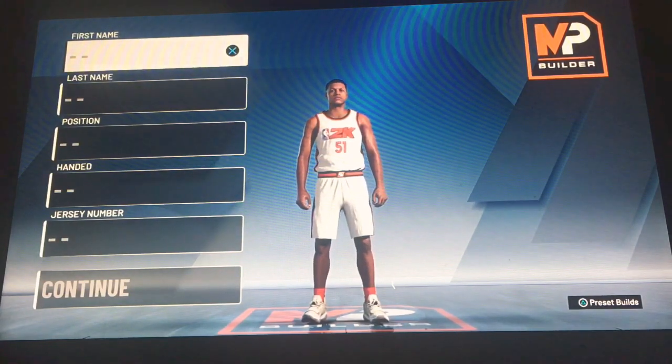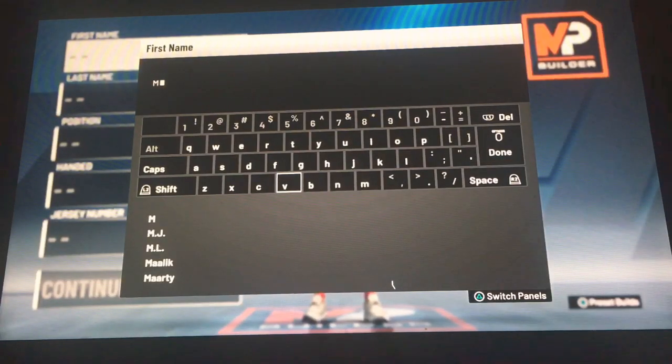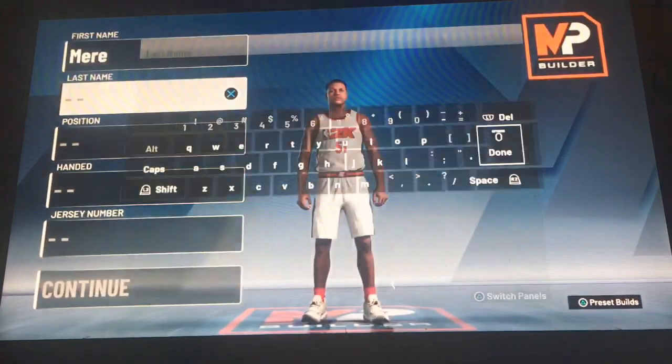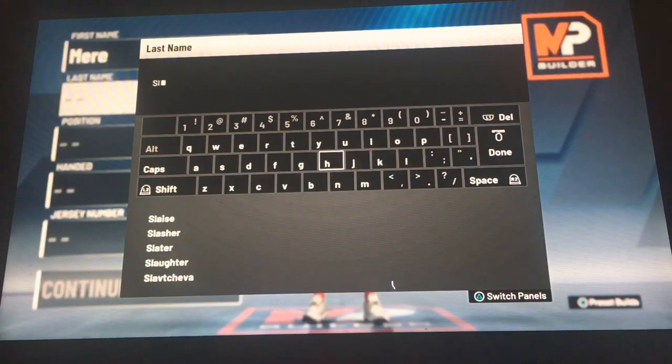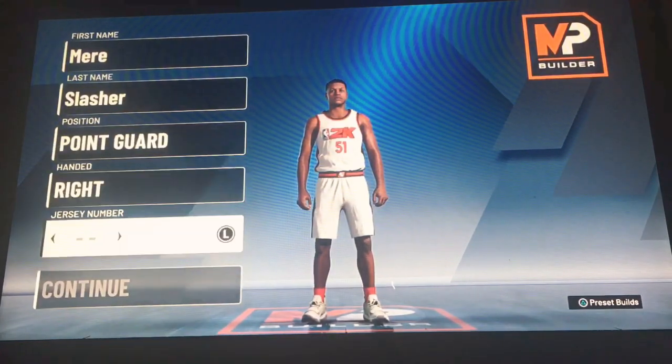We're finna go ahead and run it up on the MyPlayer build. We're gonna use the usual name — Mirror Slasher. I'm a little slasher, you know. Gonna make the point guard, right-handed.